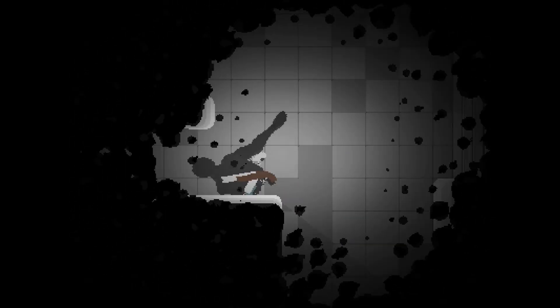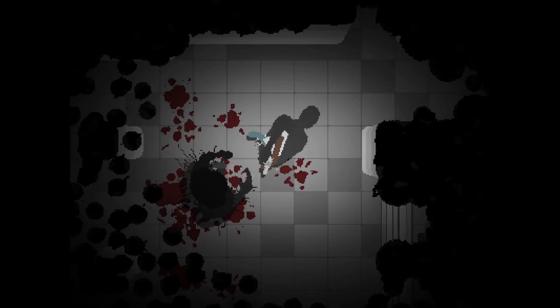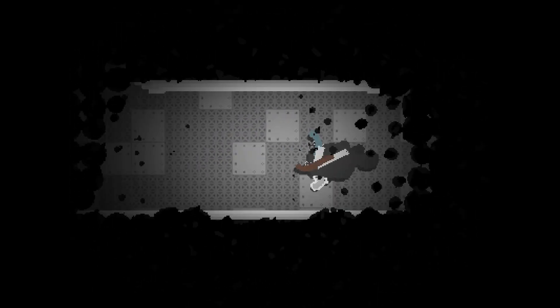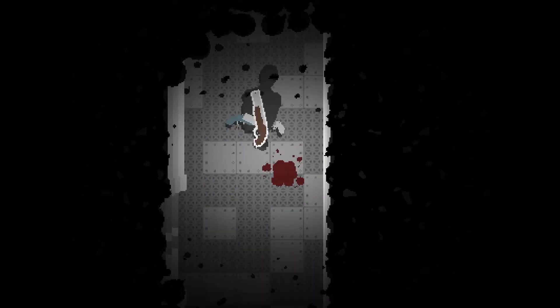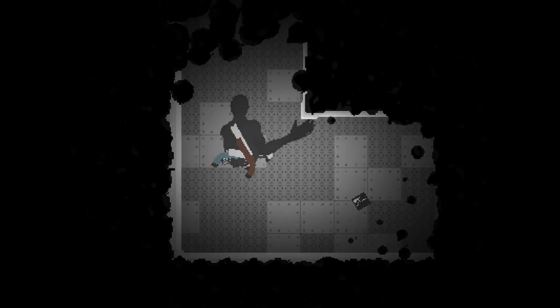Last devlog, I implemented all the base features for Endoparasitic, and my next goal was to add stealth mechanics. The first step was making the environment. I wanted the stealth sections to take place in the maintenance areas I mentioned last devlog. I already had the tilesets made, I just needed to make some detailed props to put around the levels.